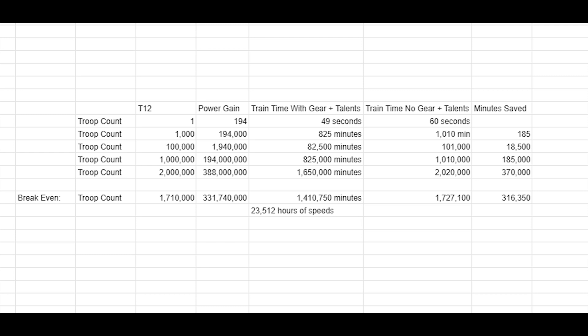To save with the new gear, you're going to have to use 23,500 speed-up hours in order to save 5,300 hours. 23,500 hours of troop training speed-ups is just about 1.7 million Tier 12. So this means your break-even point is after training 1.7 million Tier 12.